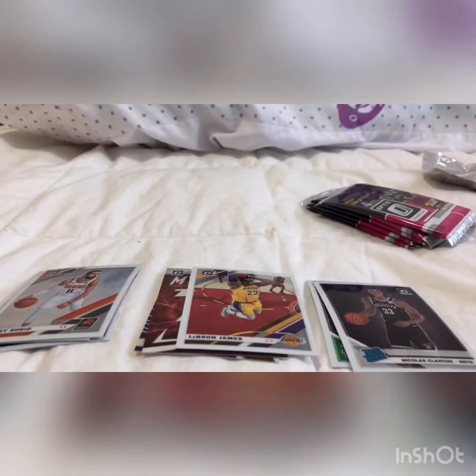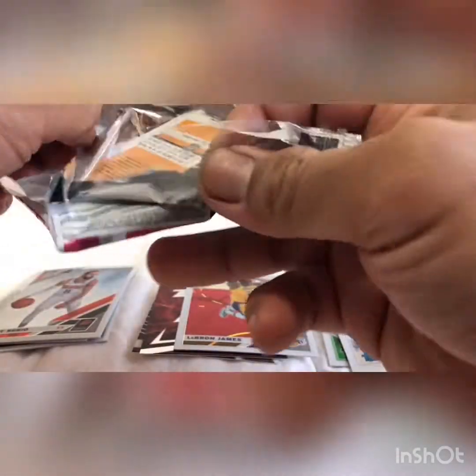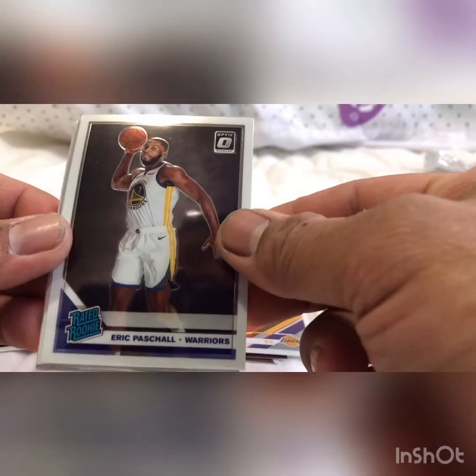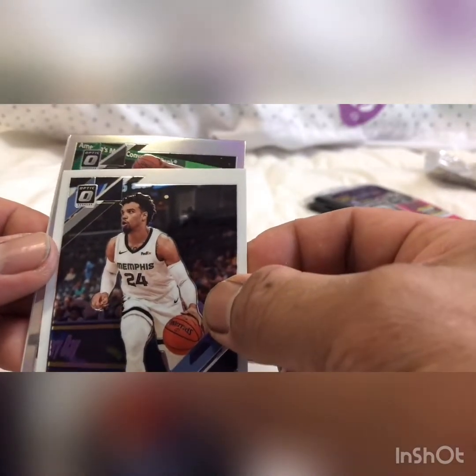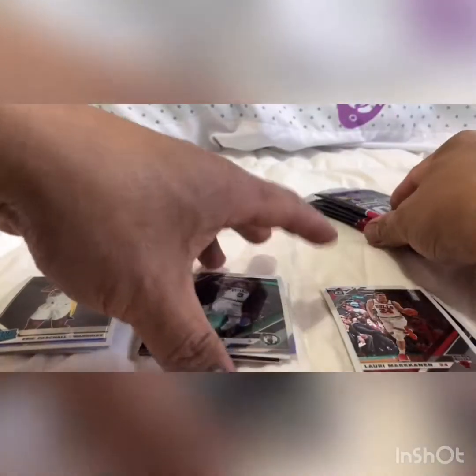I was still hoping to get Ja Morant or a signed Eric Pascall. We got Dylan Brooks, got a silver Mark, and then Mark again — not used to putting the base card on the other side.